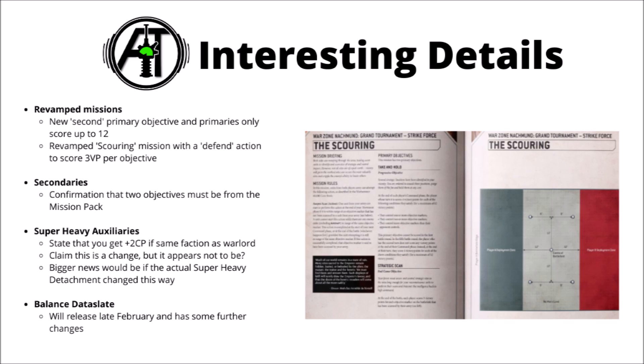Secondaries-wise, they have given us confirmation of that rumour from White Dwarf — basically saying that Space Marines aren't going to be able to double dip on their secondaries for having two different codexes. The way that they've worded it is that at least two of your secondary objectives must be picked from the mission pack, so that only leaves you one available if you want to pick one from a codex. That one definitely makes sense to me. All the other factions can only take one bonus secondary, so why should Space Marines get more, particularly when they already have better choices for quite a lot of their codexes?